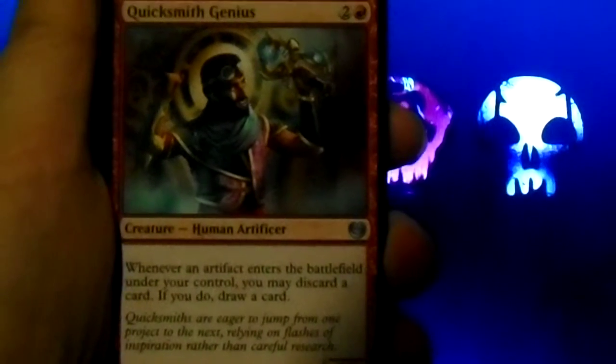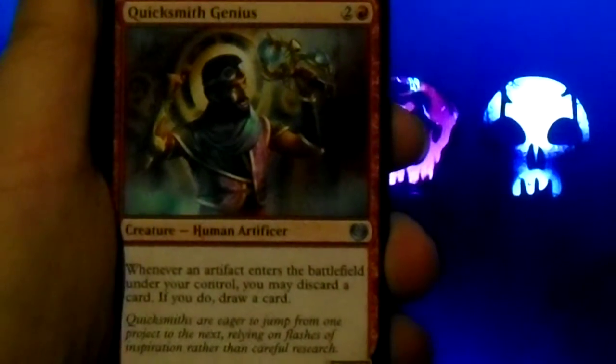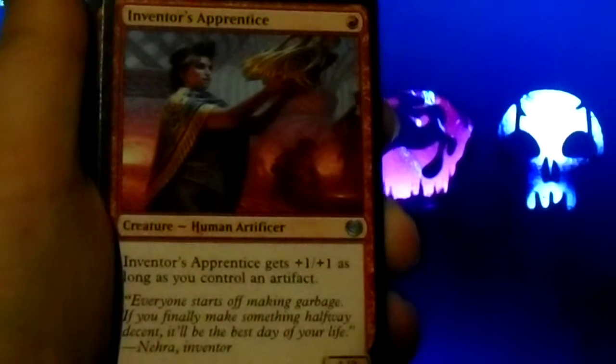Quicksmith Genius: whenever an artifact enters the battlefield under your control, you may discard a card. If you do, draw a card. Inventor's Apprentice: it gets plus one, plus one as long as you control an artifact.